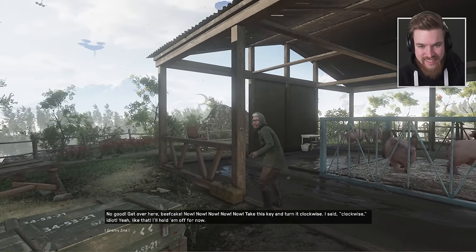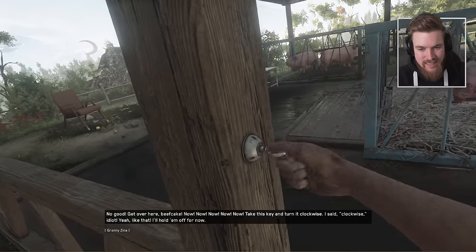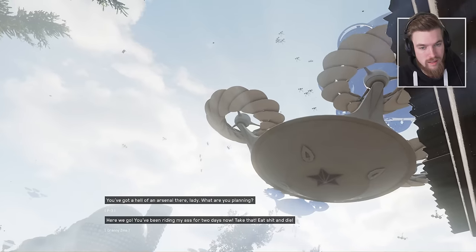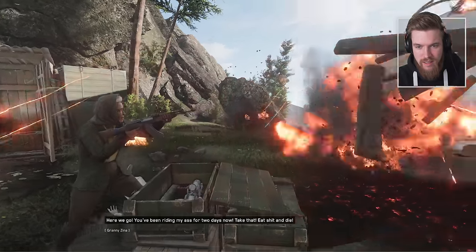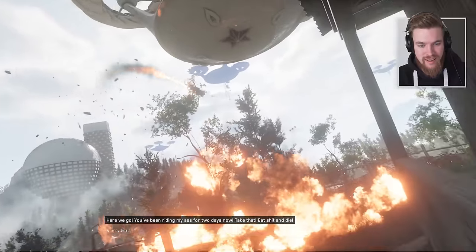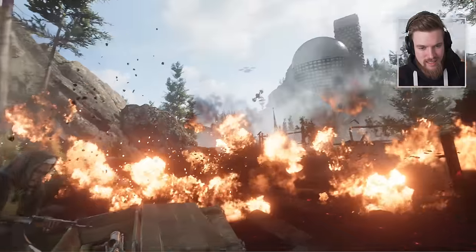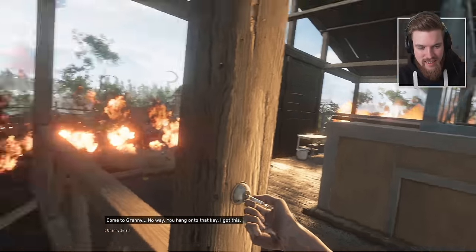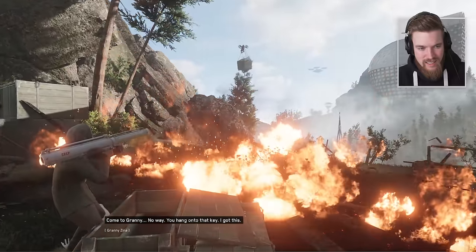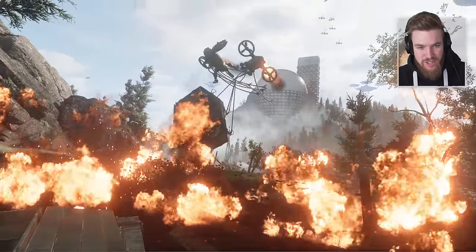She takes charge: 'Get over here, beefcake! Take this key and turn it clockwise.' 'I said clockwise, idiot!' She battles the Chiller robot with a massive weapon while I operate the lock. 'You've been riding my ass for two days now — take that! Come to granny.' She destroys reinforcement cargo crates — holy moly, she's not messing around! We start falling down a lift shaft — right to the bottom.